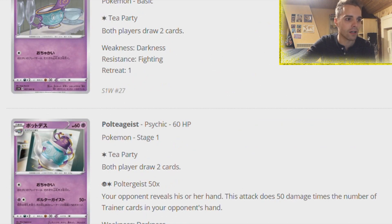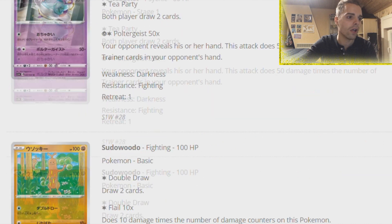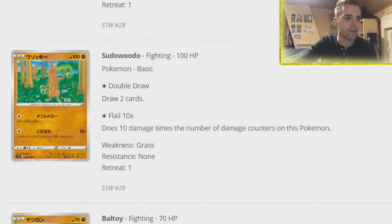We have Poltergeist - it has Poltergeist of course. Your opponent reveals their hand and this attack dishes out 50 damage times the number of Trainer cards in your opponent's hand. Pretty much like the classic Gengar Poltergeist attack we've known. There's a Hattena - the number of damage counters on this Pokemon is not good. It does draw two cards with Double Draw.